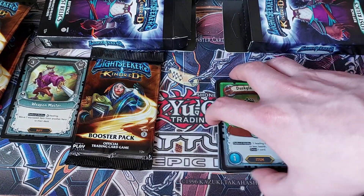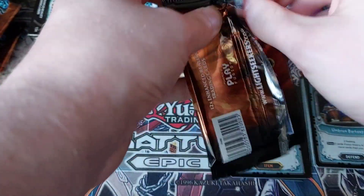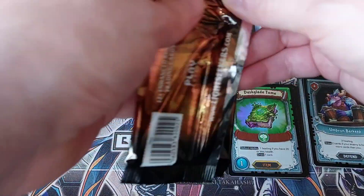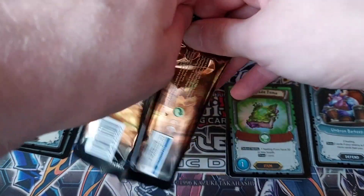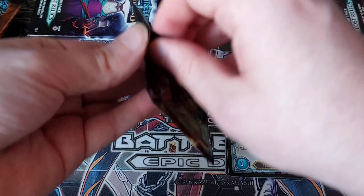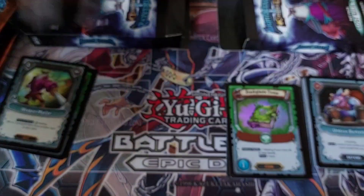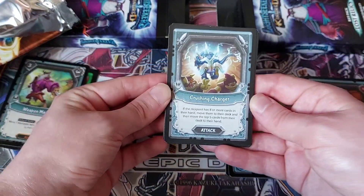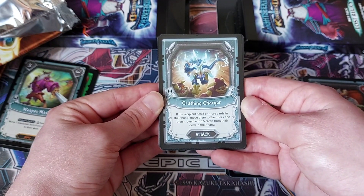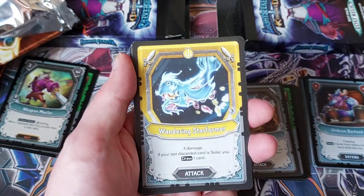I don't believe there was a Mythic in that pack either. Is the third time the charm for this Rift Pack? Let's see. I do find it weirdly hard to get a grip on the foil on these packs. Alright, it's ripped. Crushing Charger: if the recipient has eight or more cards in the hand, move them to the deck and then move the top five of their cards to the hand. That's cool. Wandering Starformer — I really like the look of this, really nice artwork. Four damage; if your last discarded card is Solar, you draw a card.